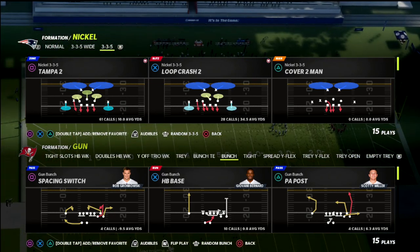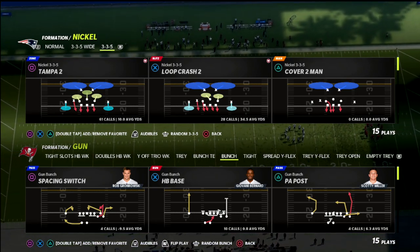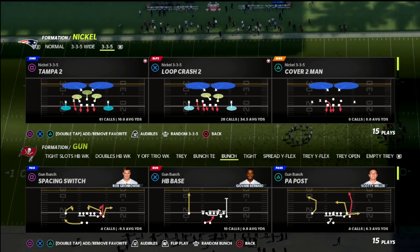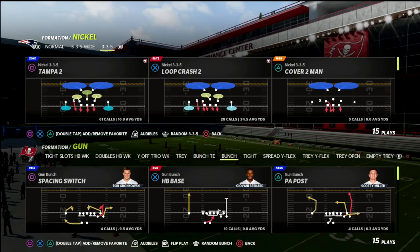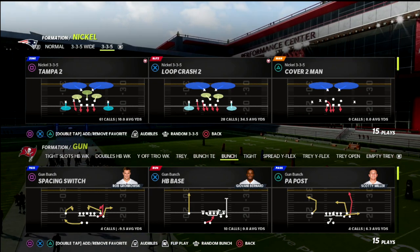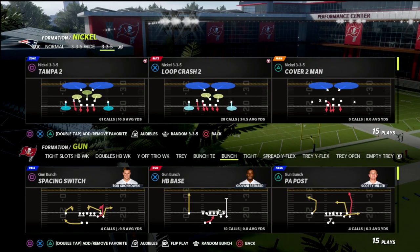The One Step Ahead ability combined with Deep Route KO is going to help hang with route techs significantly better. If they have Route Tech or Short In Elite, it significantly helps your chance at playing man coverage. But we're not only playing man — we're going to use man coverage in combination with match coverage, and I'll show you how to run both in this video.